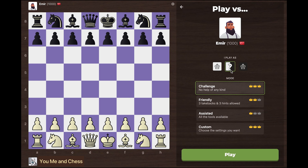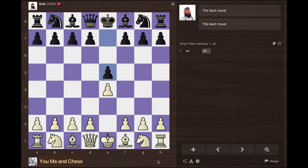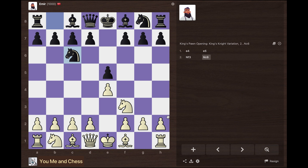I'm going to choose random mode and I get the white pieces. I'm going to start my game with the King's Pawn opening. He does the same, and now I'm going to attack his e5 pawn with my knight. He defends with his knight, and now I'm going to open up the center with d4.